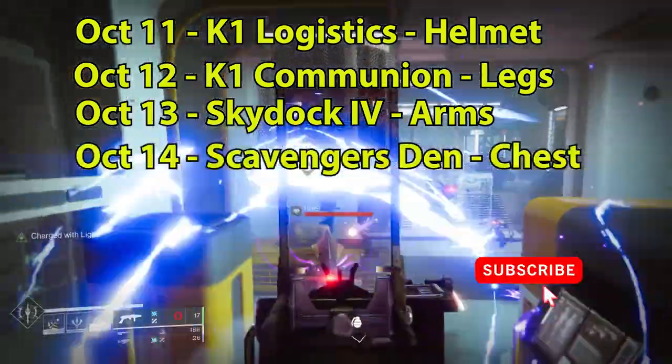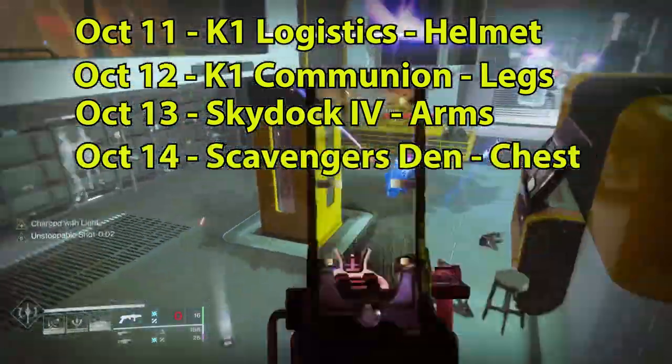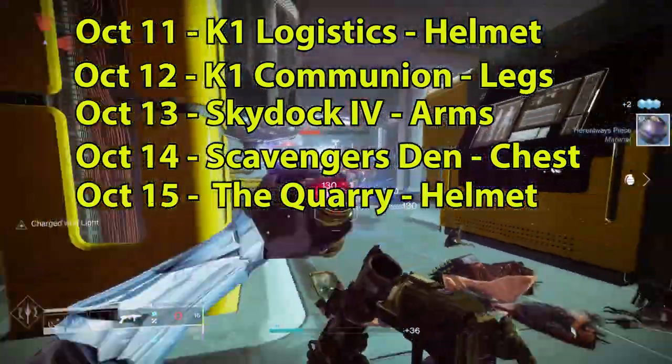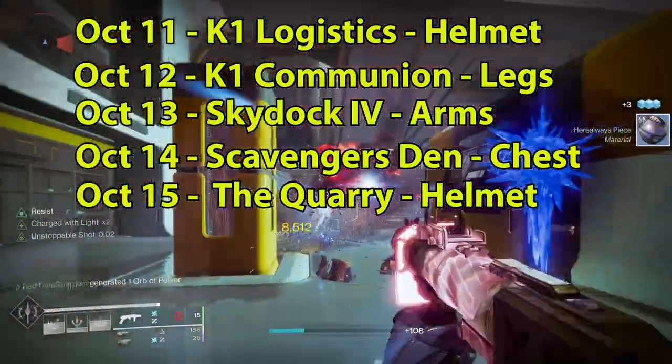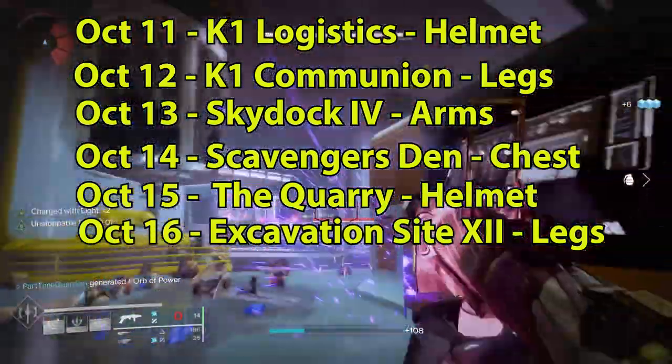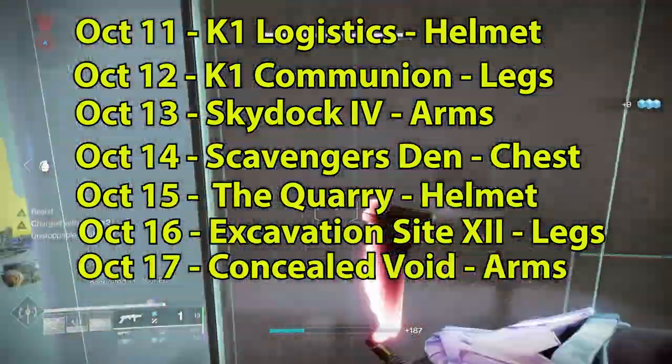On October 14th is Scavenger's Den in the EDZ, and the reward is Chest. On October 15th, it is the Quarry on the EDZ, and the reward is Helmet. On October 16th is Excavation Site 12, the reward is Legs, and October 17th is Concealed Void, and the reward is Arms.